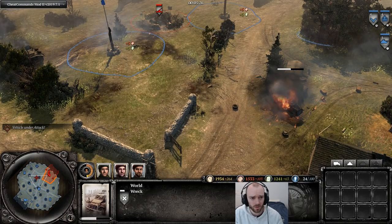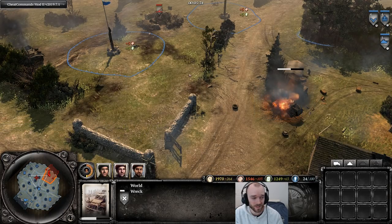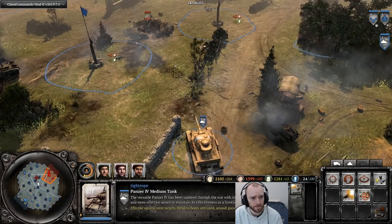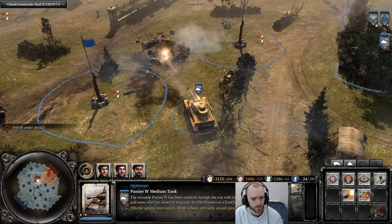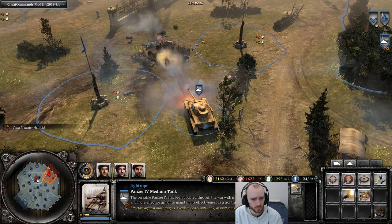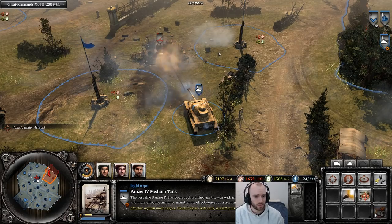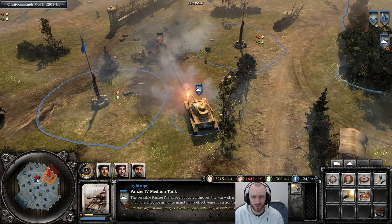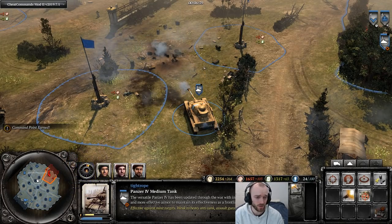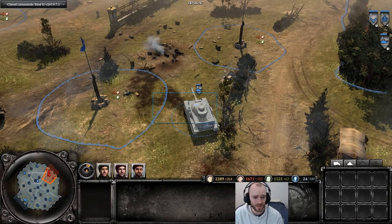You could accidentally run into the Bofors and then reposition and get out of the way if you're on top of your controls, whereas previously if you ran into a Bofors with a light vehicle it would die instantly with almost no time to react. Now the Bofors against the Panzer 4 — whereas previously the Bofors was quite scary for medium tanks, the new Bofors is really going to struggle against something like a Panzer IV from the front. That's a pretty big nerf to its anti-vehicle performance.